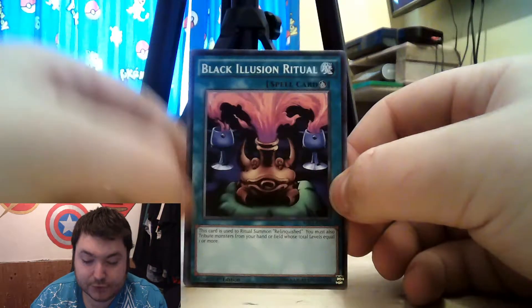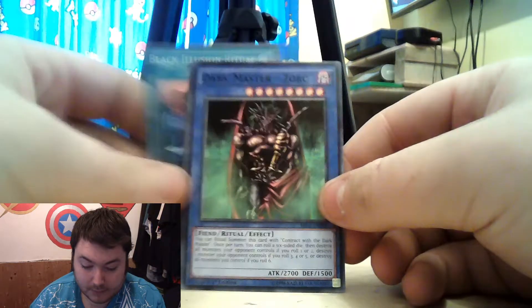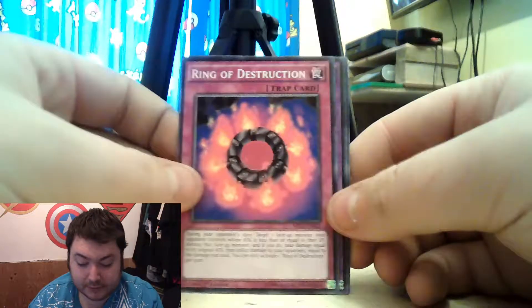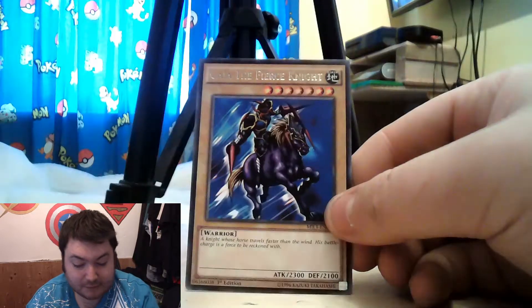Black Illusion Ritual. We've got Dark Master Zork. We have Ring of Destruction. Another Fusion — Five-Headed Dragon. And we have Gaia the Fierce Knight. Very good. Very good indeed.